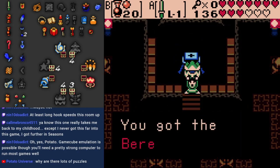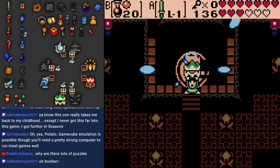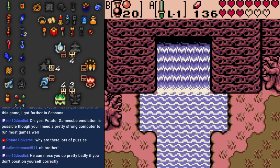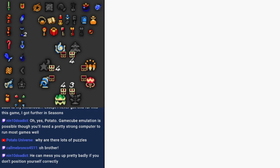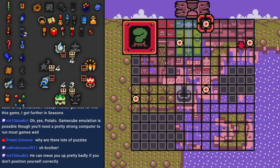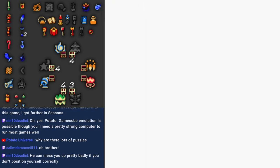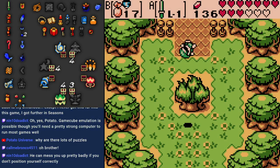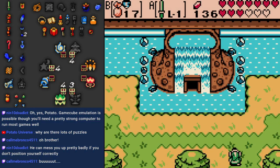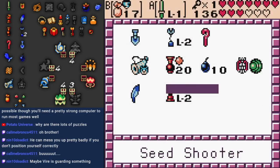We get the Bereft Peak. He can mess you up badly if you don't position right. He was kind of tricky on my Cursed Playthrough. We could go to Ancient Tomb, and that's probably the smart thing to do. But I think instead we're going to go back to the Present Mermaid's Cave, which I believe is over in Symmetry Village, because there's more stuff we can get here now that we've used our bombs liberally. The candles have moved one room over.